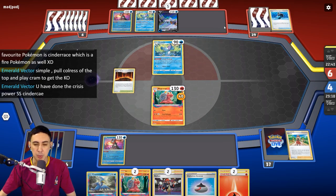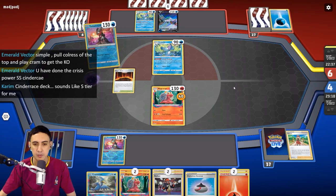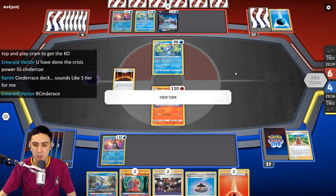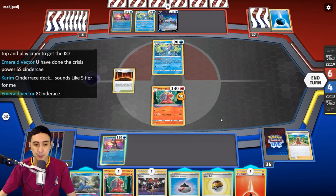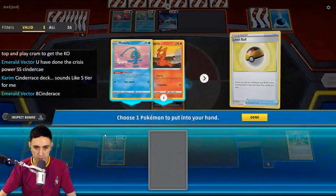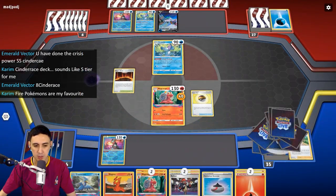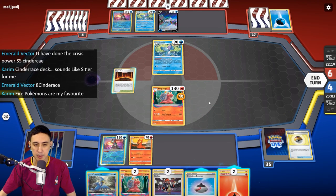You buff the HP and it became difficult to deal with. Sounds like S-tier for you. Well, it's about as good as it gets as far as Cinderace goes. If you're playing games with your mates, just your friends, then yeah it's probably fine. Okay, so we've got to figure out what to do. Level Ball grabs us a Pokémon with 90 HP or less, so we're gonna take a Slugma. You enjoy Fire Pokémon? Good thing we're playing the Mikago!